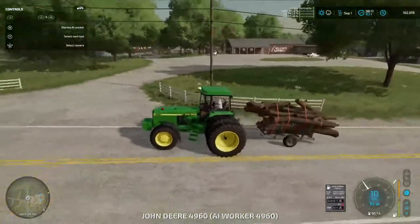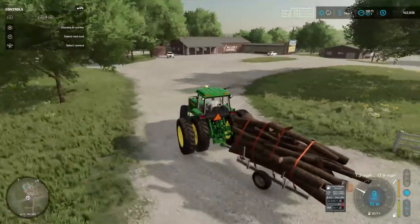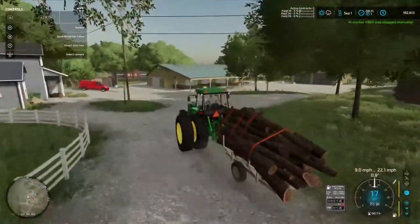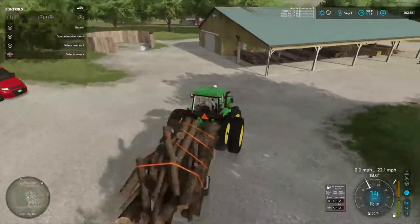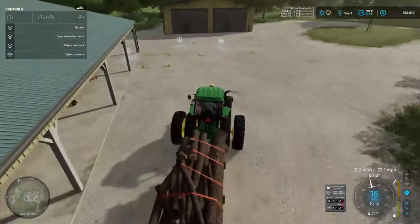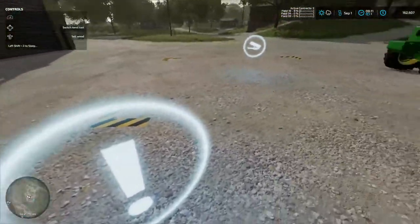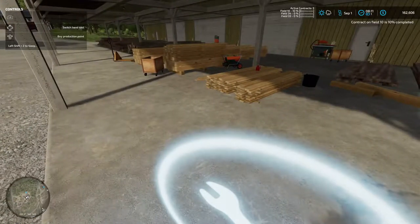There's the 4960 with the load of logs. We're here - this looks right. I'm going to go ahead and take over. I really don't know where to take this guy to. I'm gonna say that's for wood chips so it must be over here. We've got two different options - it says sell wood by production plant.